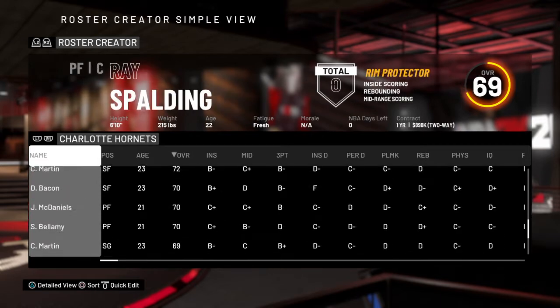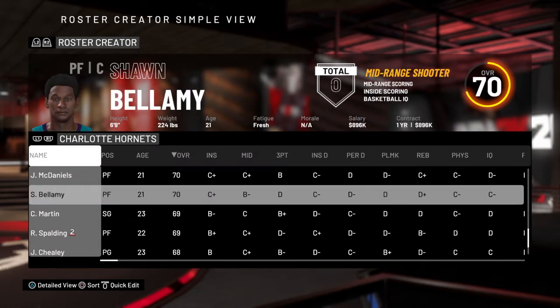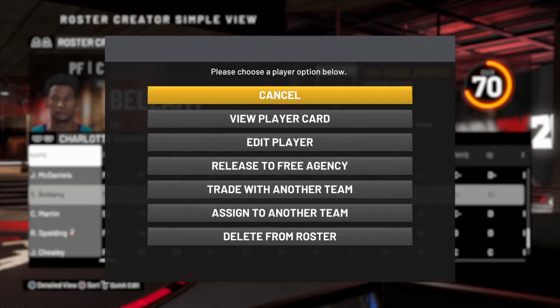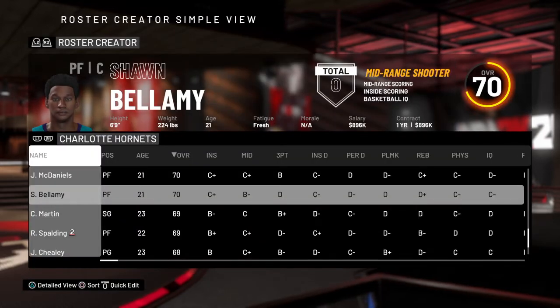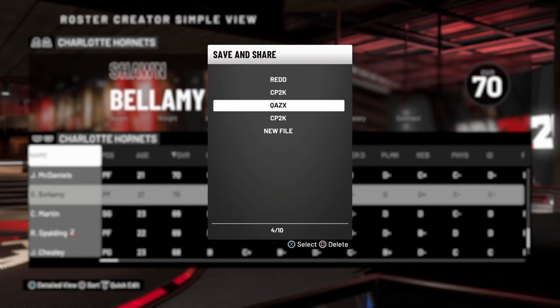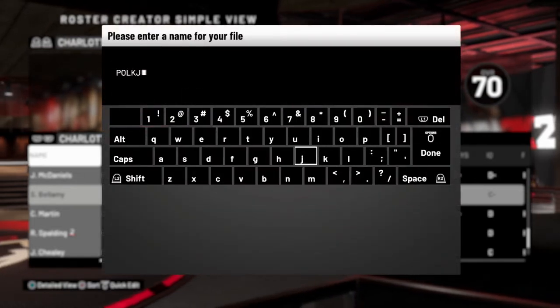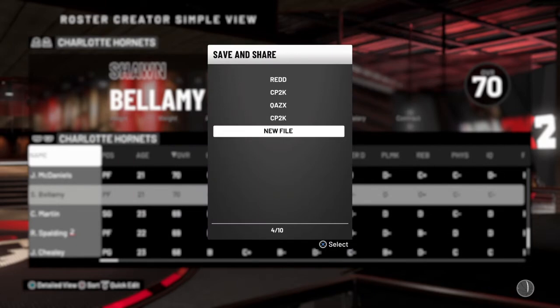Once you come over to Bellamy, click on his name and it's going to give you all the trade options — just hit Cancel. Hit Circle, then hit Save Roster, come over to New File. For the file name I don't really care, so I'm just doing a bunch of letters next to each other.